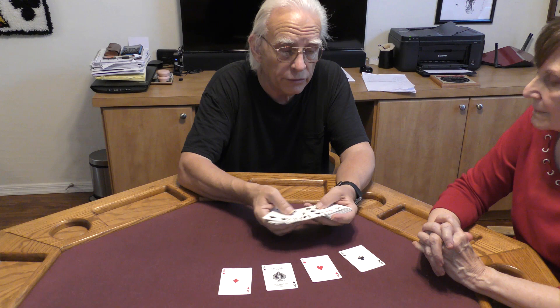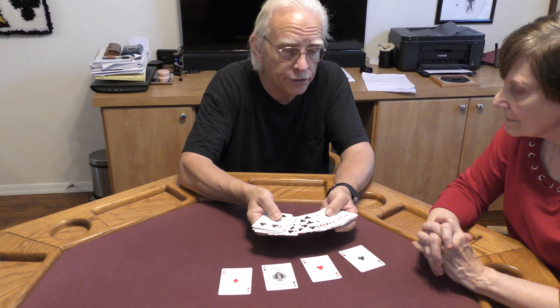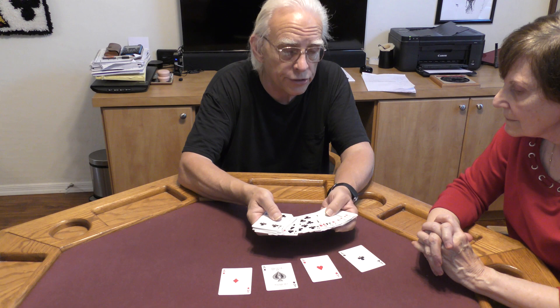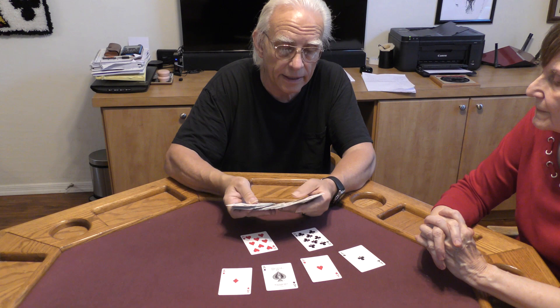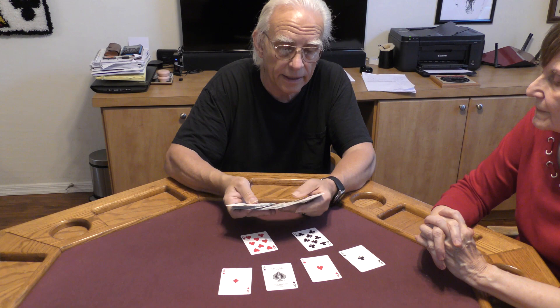Let's run through these cards and I want you to name any club that you see. I see an eight of clubs — why don't we use that one? Then I need a heart — let's do an eight of hearts. There's the eight of hearts. And maybe an eight of diamonds — eight of diamonds. And how about an eight of spades — and there's the eight of spades.